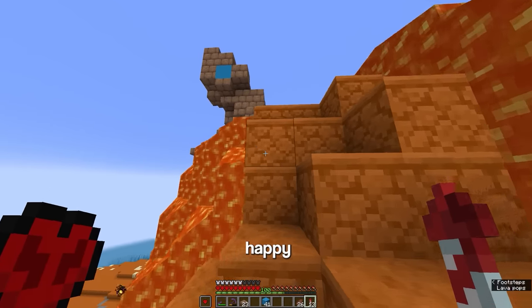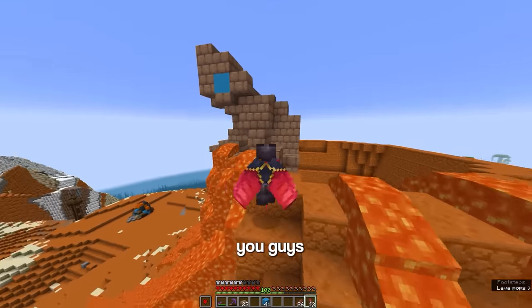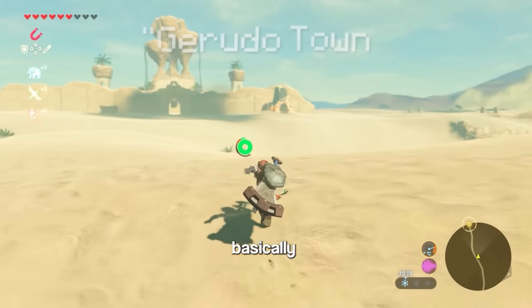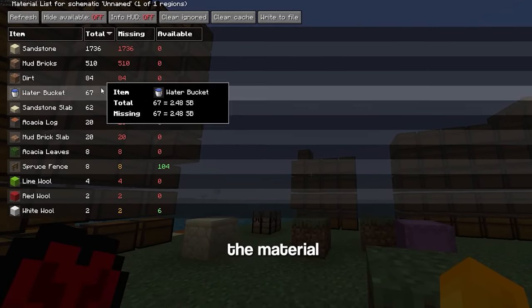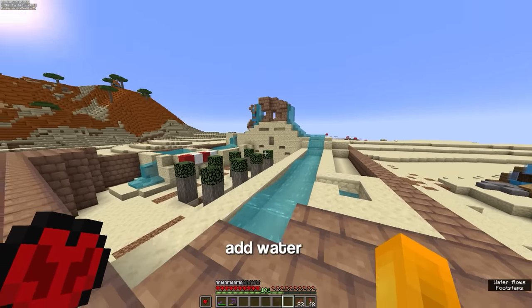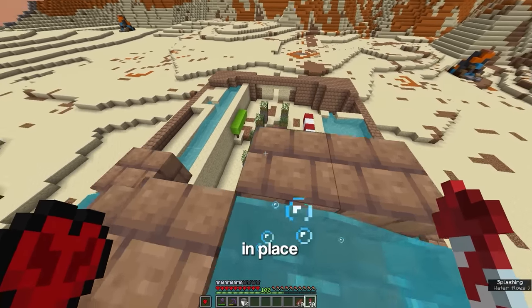Honestly, I'm pretty happy with how everything's turned out so far. Let me know in the comments what you guys think. Anyways, the final medium level build is the Gerudo Town. It's basically the desert region's village. Luckily the material list is pretty light. And the last thing I'm gonna do is add water. And that's all the water in place.